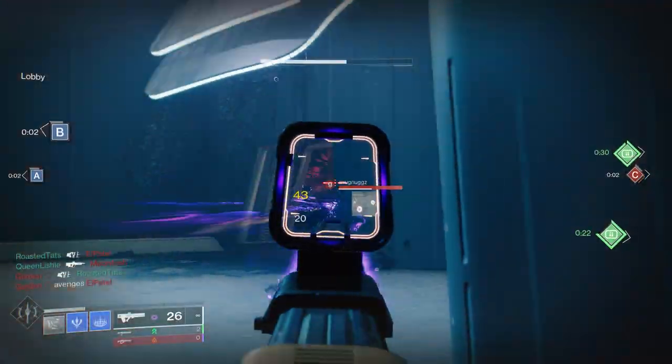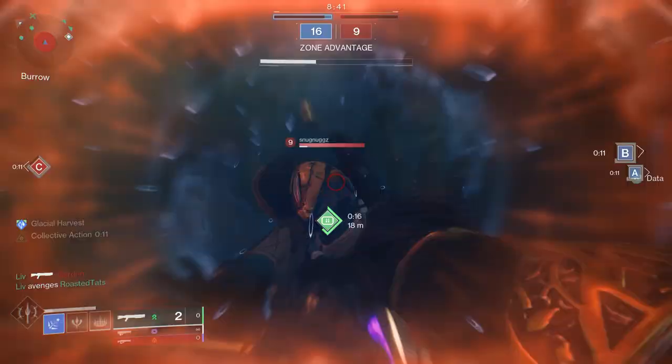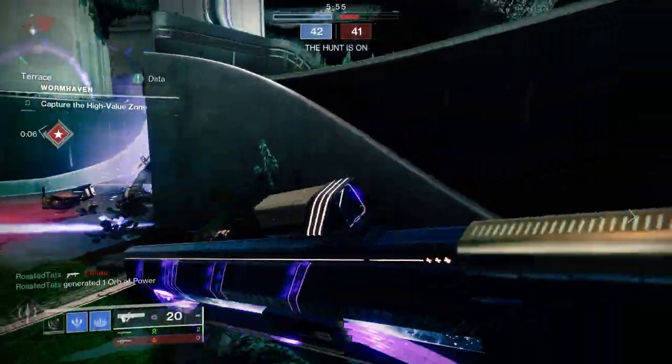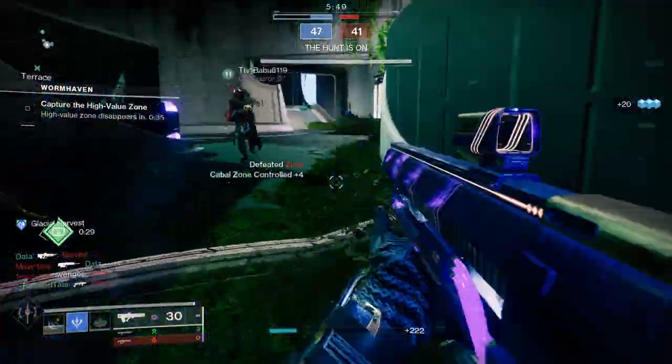What I'm talking about here is using Vesper of Radius and using Frost Pulse with that. Now unfortunately, whenever I freeze people with this, it seems to last for all of one second, and whenever I get frozen by stasis, it seems to last for an eternity. But still, this is a really fun build you can use, and it's just a great way to make the game a little bit more exciting.